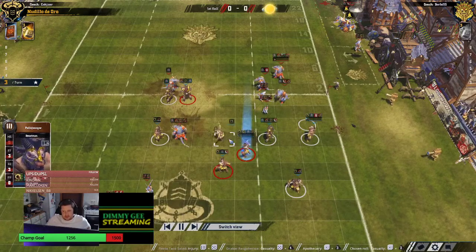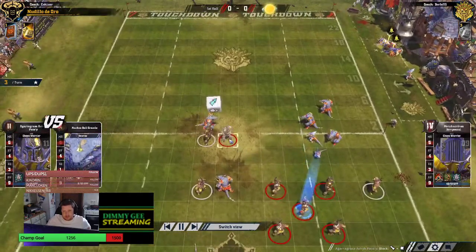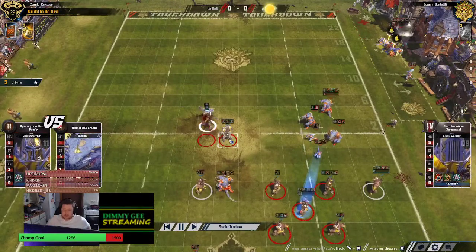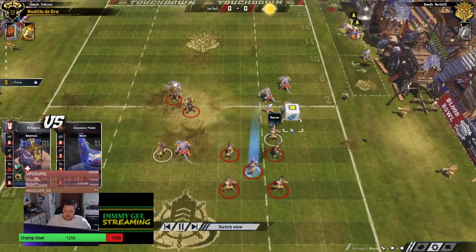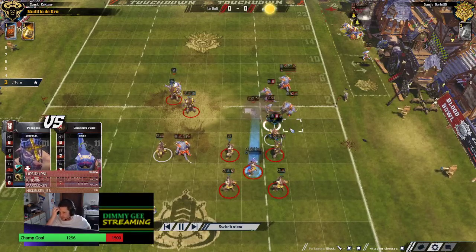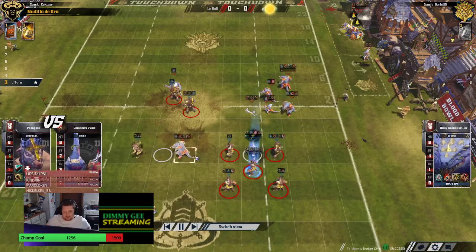He's not taking a Claw Mighty Blow hit this time, so he might be hitting a Skink. That's a secondary reason to hit Skinks — he's probably not going to foul with Sauruses. He's blitzing the Sidestep, gets the Pow — does he get the removal? Not even an Armor Break. Not even an armor break — dodges the Loner.